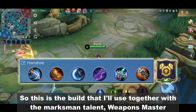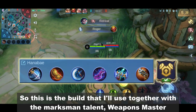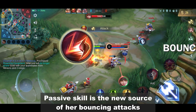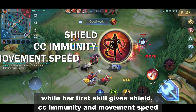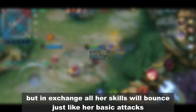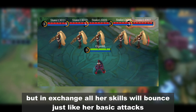So this is the build that I use together with the marksman talent Weapons Master. To give you a recap, her passive and first skill were swapped. The passive skill is the new source of her bouncing attacks, while her first skill gives shield, CC immunity, and movement speed. Lifesteal was removed from her passive, but in exchange, all her skills will bounce just like her basic attacks.